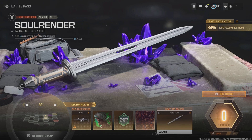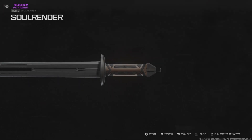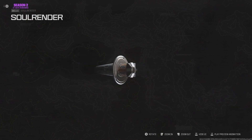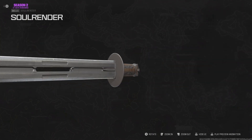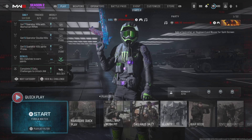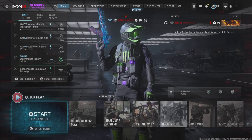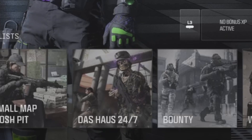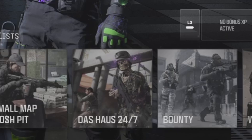You can unlock the SOA Subverter by completing five different challenges from multiplayer, zombies, or even over on Warzone. For the Soul Render, there are four other tiers that you have to complete first before you can actually unlock it, but once you complete those four tiers you'll have access to this melee weapon in multiplayer, Warzone, and all that. Today we're going to go ahead and unlock both the SOA Subverter and the Soul Render here in Modern Warfare 3 multiplayer, and also check out the new DOS House map.